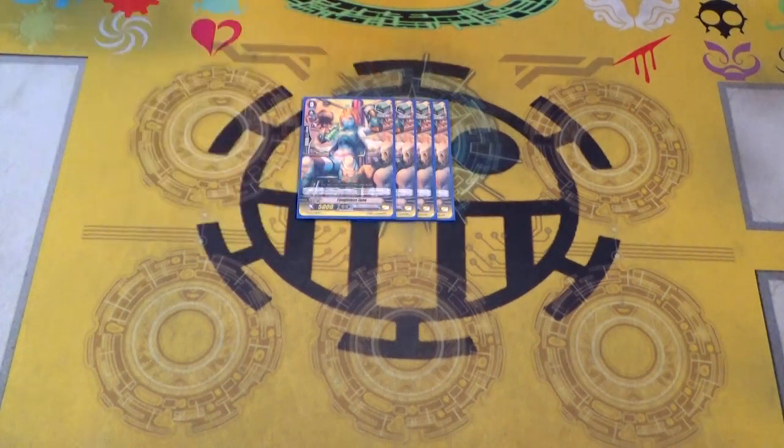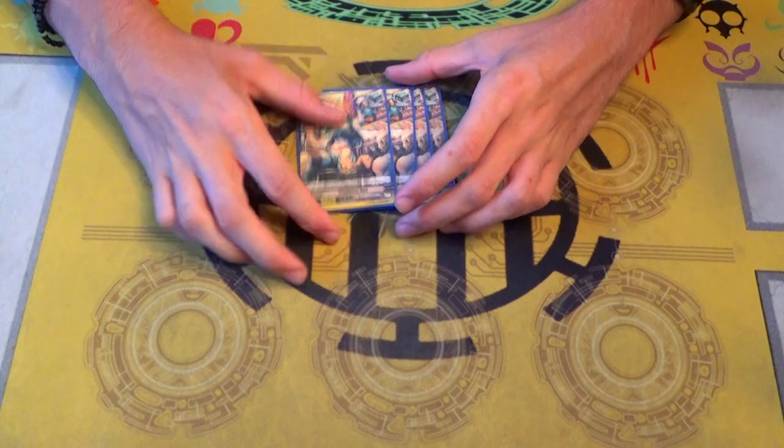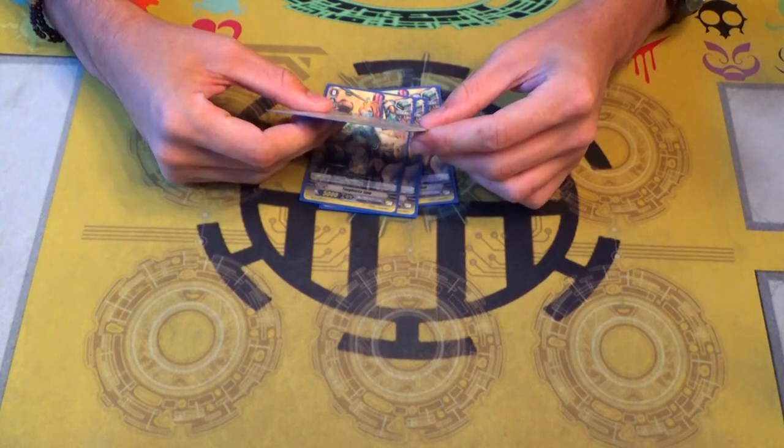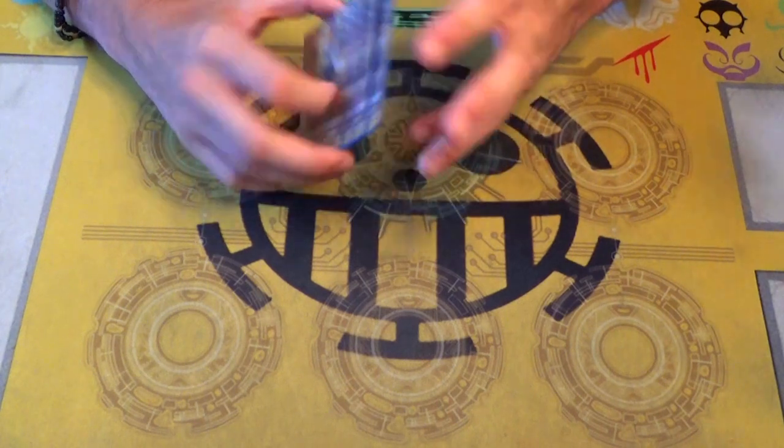We're running 4 copies of Toughness Jane, which is the new heal from BT10. I just like running the most recent triggers that come out of a set because they're new, and I usually get boxes so it gives me a reason to use them. It's a heal trigger. It doesn't have a skill because we don't have Fighter's Collection yet.